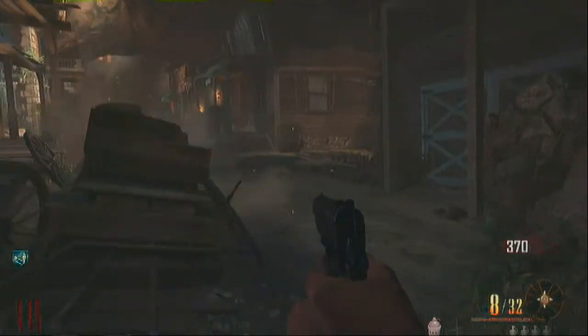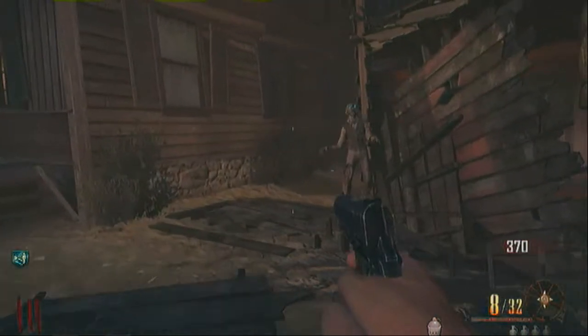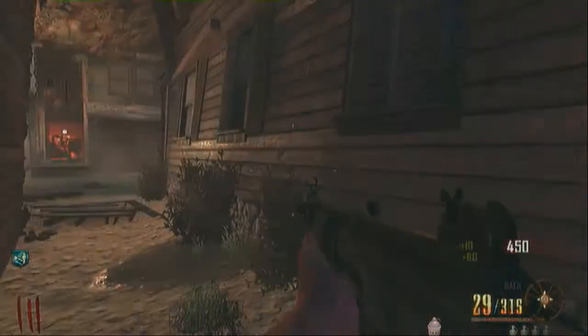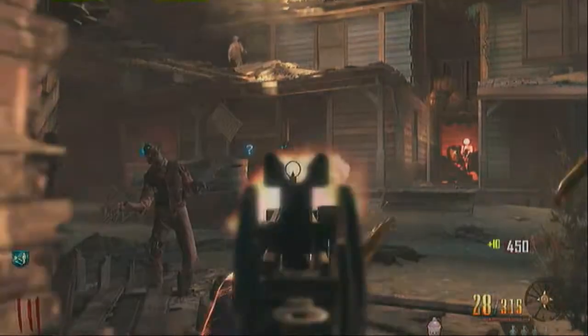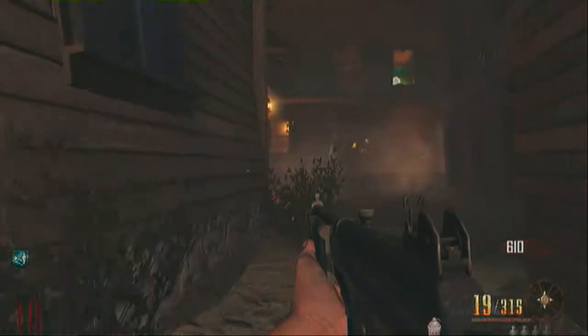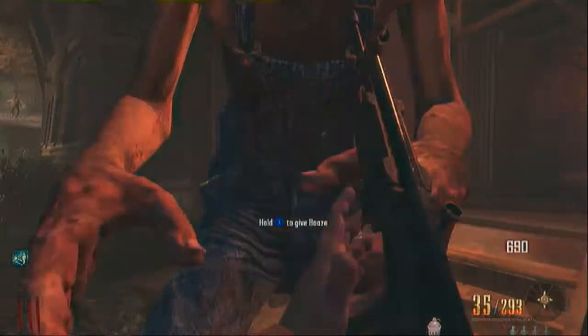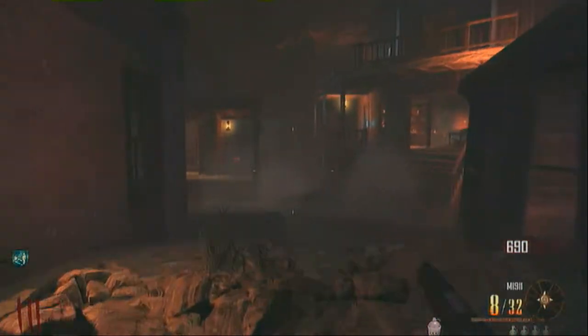Once you've got the booze, you want to go all the way back to the other side of the map where the mansion is. You're going to want to get the big guy to clear the path to the mansion. Just knife him so he runs faster.